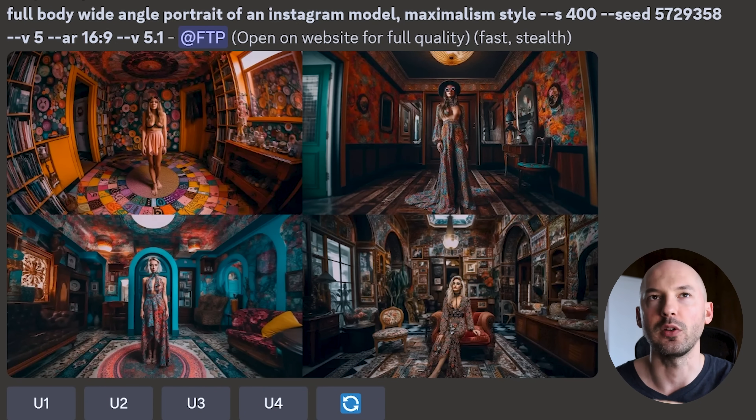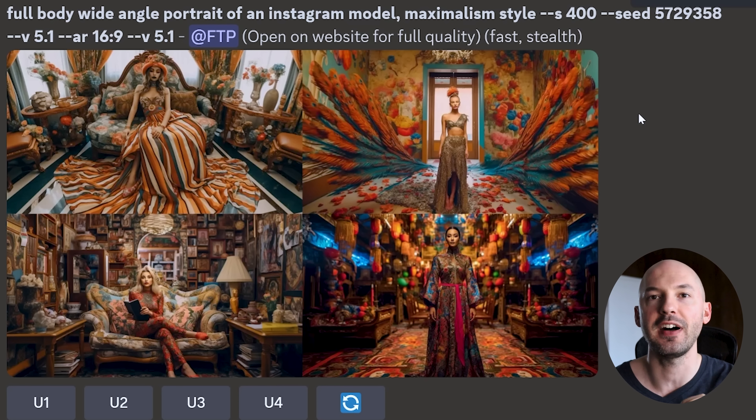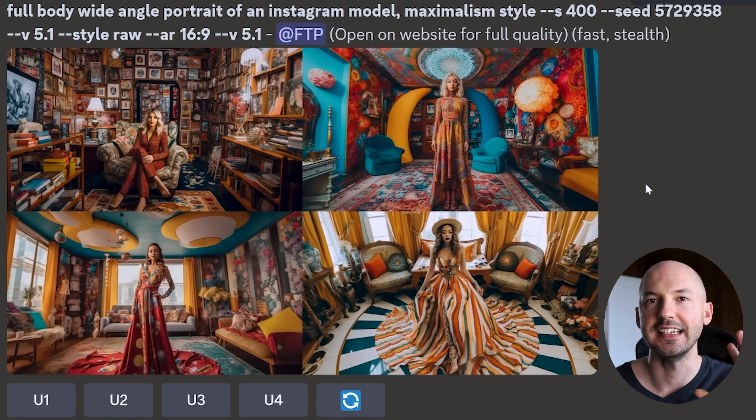These next two prompts are a direct comparison between each option in version 5: base V5, 5.1, and 5.1 style raw. 'Full body, wide angle portrait of an Instagram model, maximalism style,' S400, seed 5729358. Version 5 — pretty good, nothing really to complain about. Same prompt, same seed on 5.1 — do you like these better? I think I probably do. Here's 5.1 style raw, which means it's closer to original version 5 in terms of prompting. So when should you use style raw? Maybe when you're trying to get photorealistic pictures on shorter prompts — that's one tip I've heard. If you know any better use cases, please let me know.